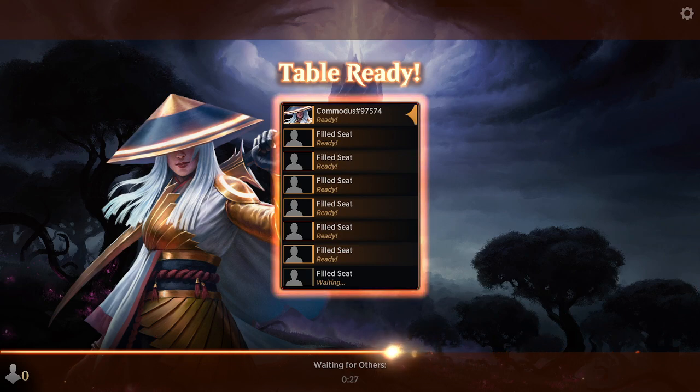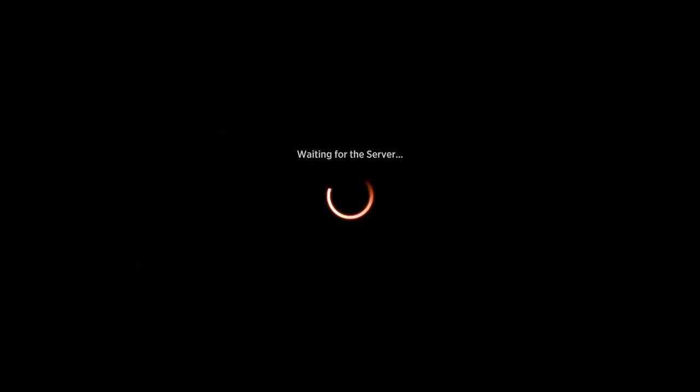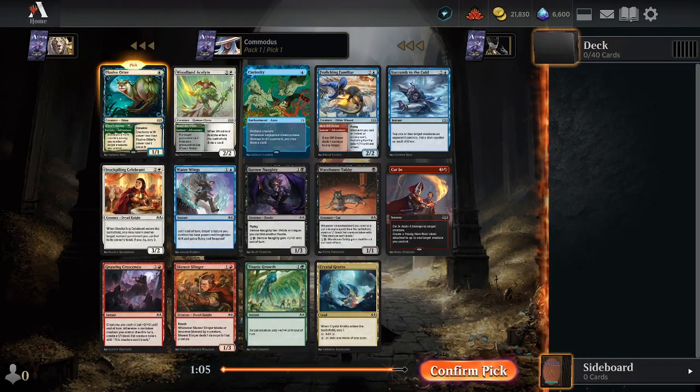Come on, fill this damn seat. I can only talk so long about nonsense. We have... hey! They did it. Elusive Otter is probably the best card, so we're going to take the Elusive Otter. Very strong.